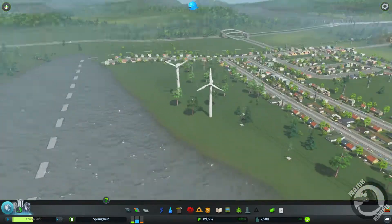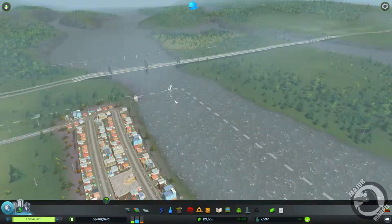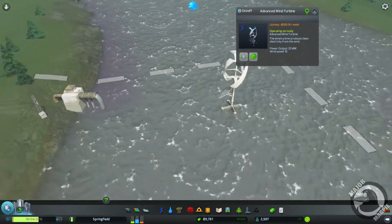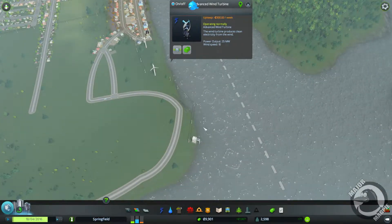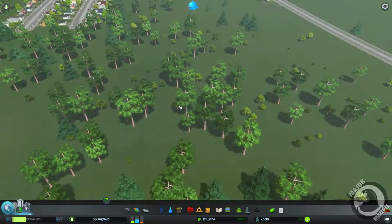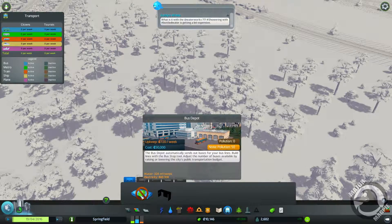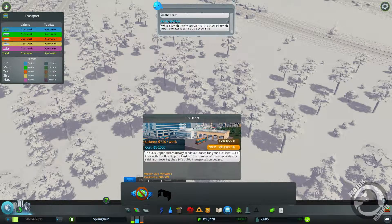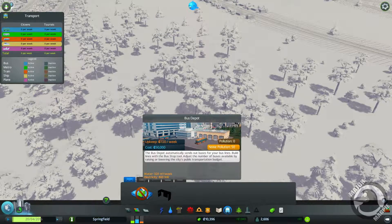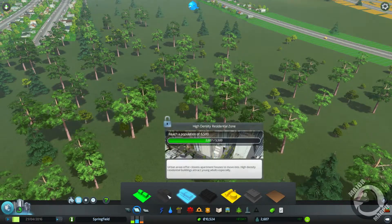I would like to get rid of all these wind turbines on land at some point and move them all out to sea, but the advanced turbine costs £12,000 to build each one. Our pumping station's looking good. Public transport I would like to tackle eventually as well, but it's £30,000 to build, which is quite expensive. I'll probably just leave that until we get to higher density residential.